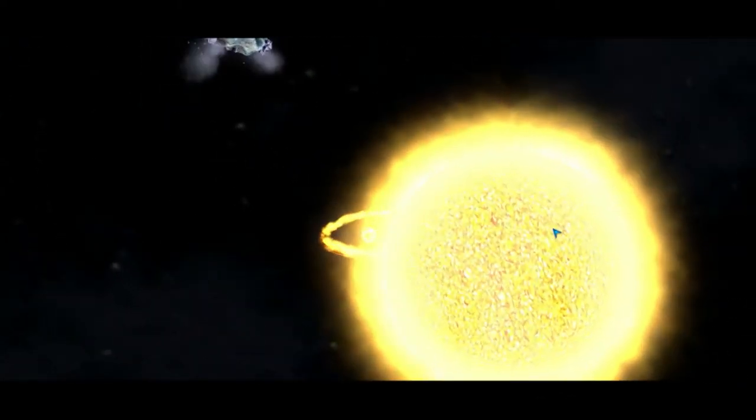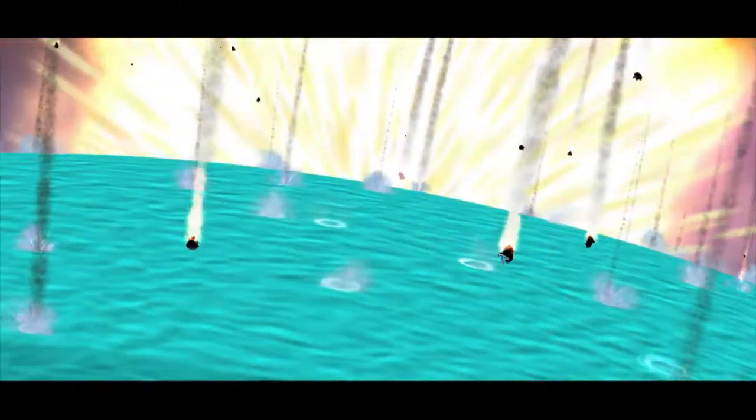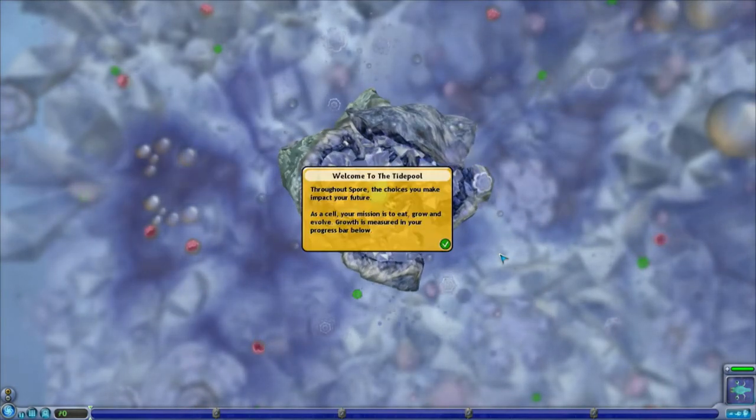I kind of did a test run of this before and it worked out pretty well. The idea for this species is we're going to be quite an aggressive species to start with — very powerful — and we'll become more diplomatic as we go on. Depending on what you do in each section of this game will really affect how your species turns out in the space stage. The space stage is permanent; the other stages are temporary, so the bonuses you acquire aren't really as important for those stages as they are for the space stage.